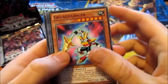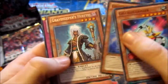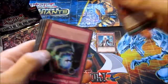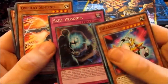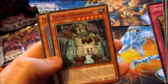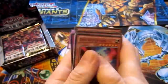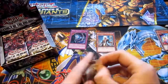Okay, Giga Lancer, Standoff, Ghost Rake Skeleton, Grave Keepers Heretic, and a Super as well. Upside down. Skull Prisoner. Overlay Sentinel, Dust and Roller, Sylvan Guardi Oak, and Ghost Rake Nekomusumi. That's cool, two Ghost Rakes already. I don't care what they are, I like them.